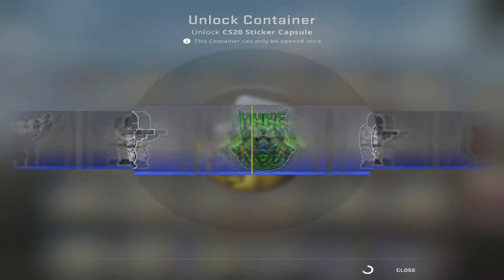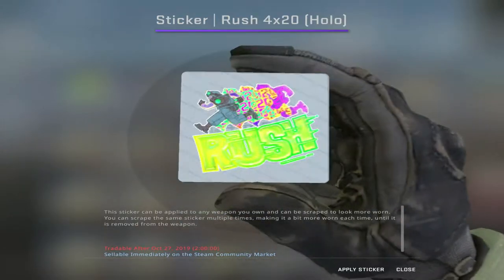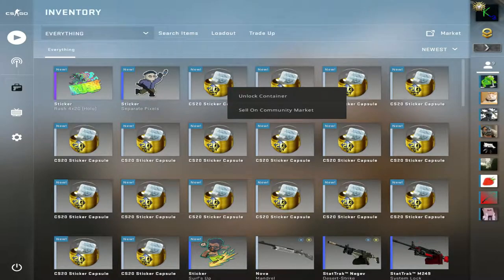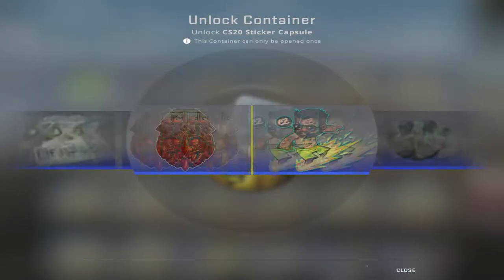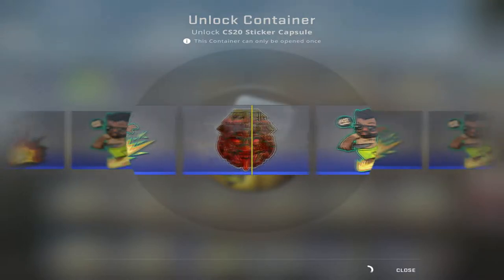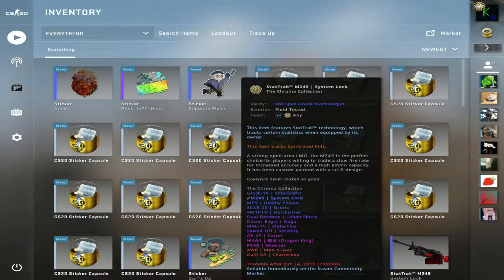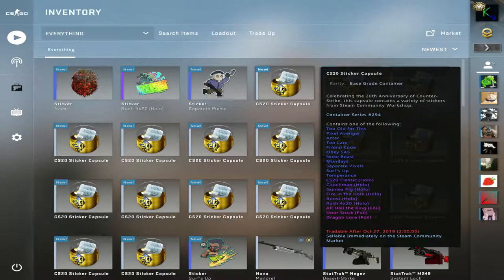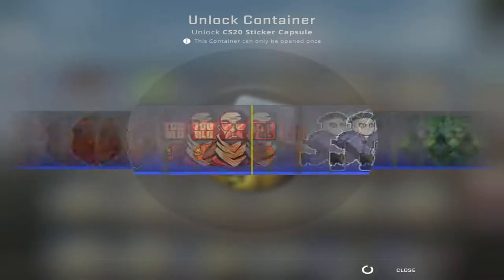There's a purple! I didn't see a purple the first time, and I did do a practice one. A Rush 4x20 holo — alright, now we're talking. I did a practice run a little bit ago, just opened one to make sure — oh, I just missed the Dragon Lore. I wanted to make sure that opening the capsule didn't require a key or something, because I've never done sticker capsules before.